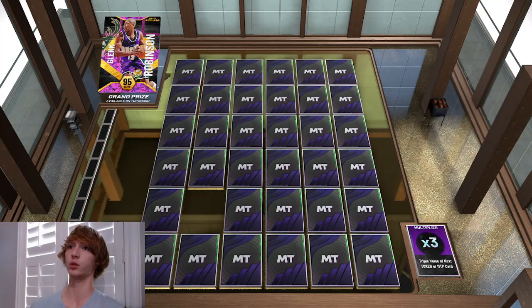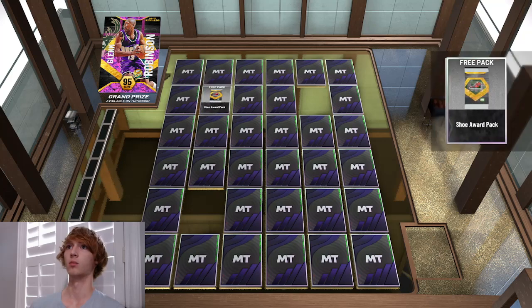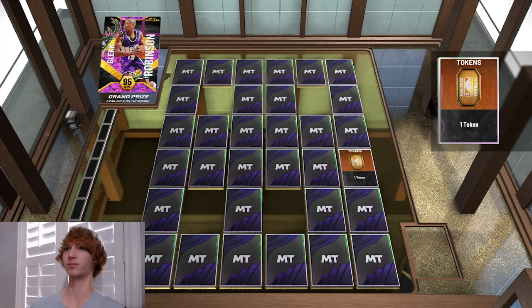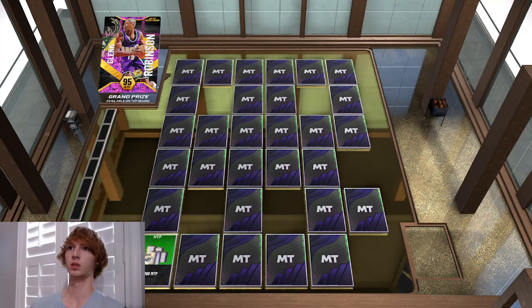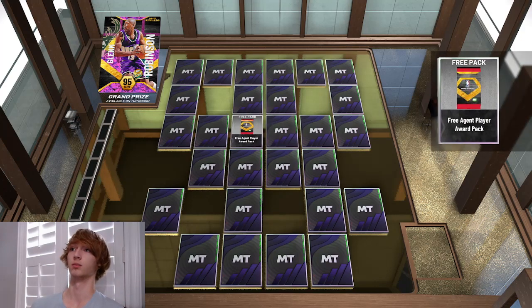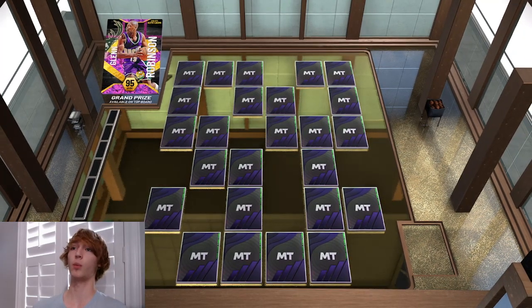Oh, times three — triple value on the next token or MT card. Let's get like a thousand MT or something. We got 750, we'll take it. True reward pack. Come on, we need to level up. Two tokens — not what we want. One token, come on. We need to hurry up and level up on the board. We'll take the emerald player pack — not horrible because we get a pick back. 200 MT right there. Times three — plus three extra picks. Awesome, reagent player pack, we'll definitely take that. 150 MT. There we go, that's what we're looking for — the level up. Now we have five picks left.